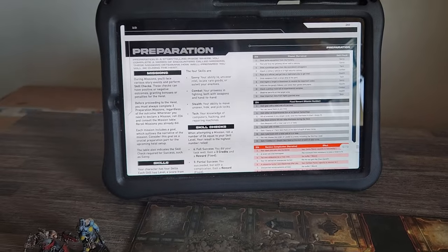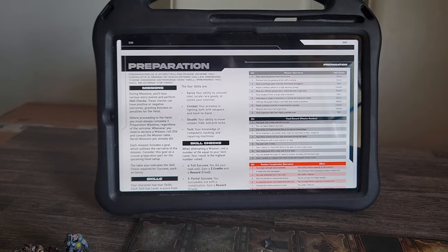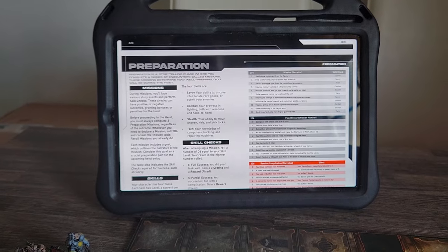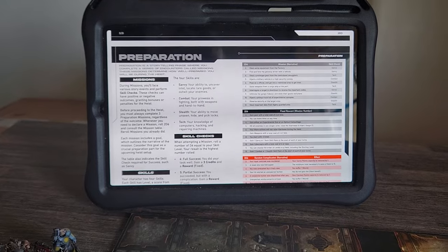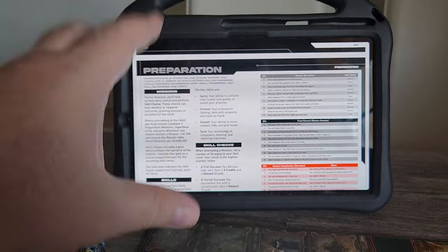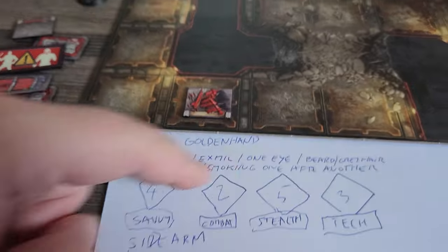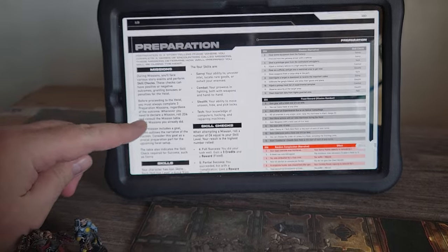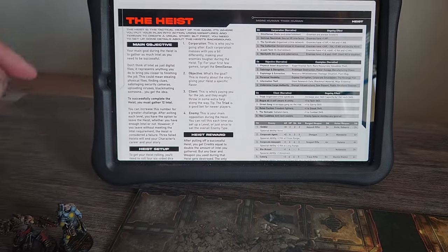There is also a preparation part — it's a preparation for the heist where you do some preparation missions. You always do three missions before the heist. The first part is the preparation part, which is basically storytelling. You have skill checks and use your skills to perform them. We prepare the heist from a narrative perspective.